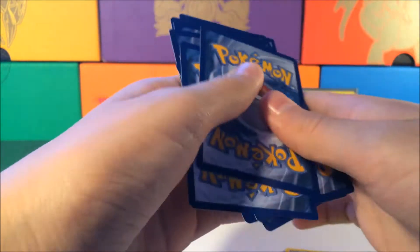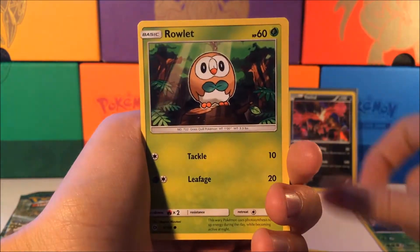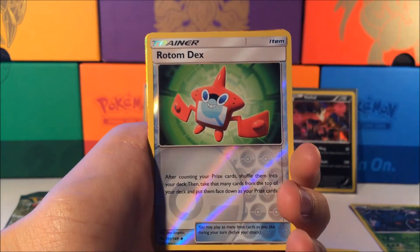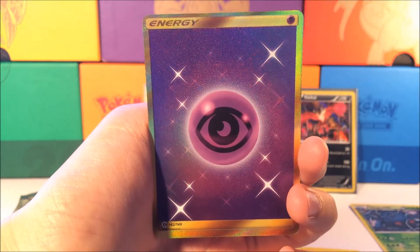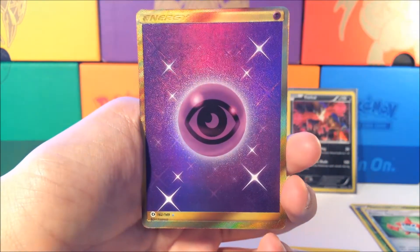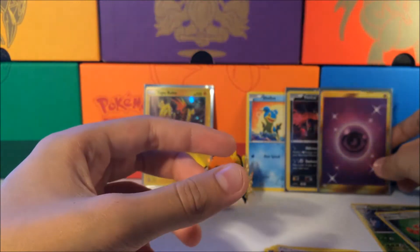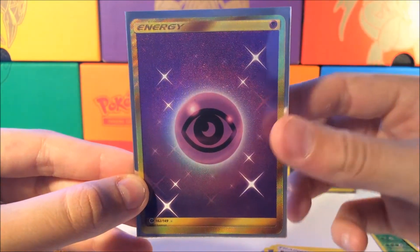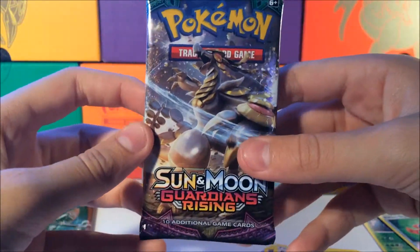That is the biggest printing error I've ever seen before — maybe as well as the Tapu Koko. We got a Rowlet, a Donphan, a Fighting Energy, Pinsir, Rare Candy, Brionne, and a Rotom Dex. Guys — oh my gosh, we got a Psychic Energy Secret Rare! Oh my goodness. This is my third one of these — my third Psychic Energy Secret Rare. I'm not mad, but I'm not happy either. I saw the gold and I was like 'could it be?' but it wasn't the Ultra Ball. Oh my goodness, guys.